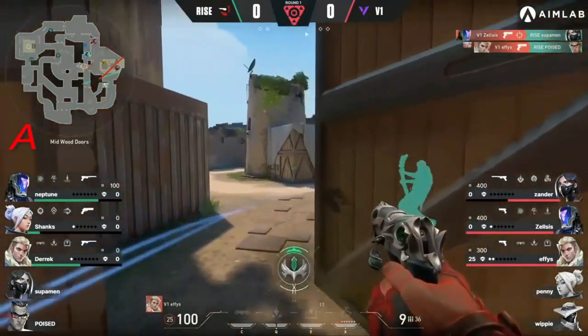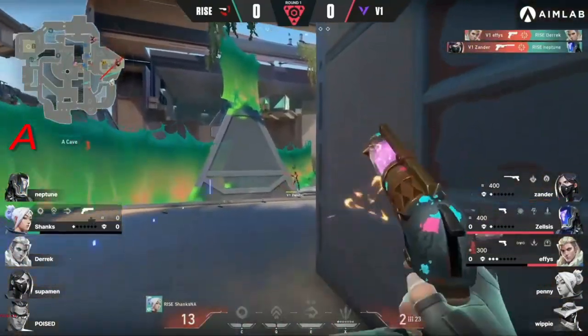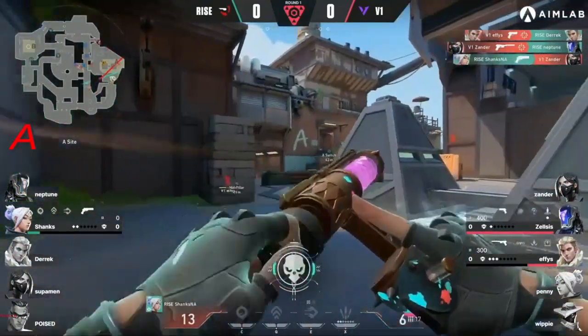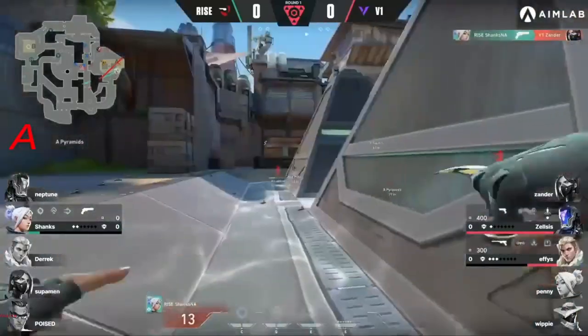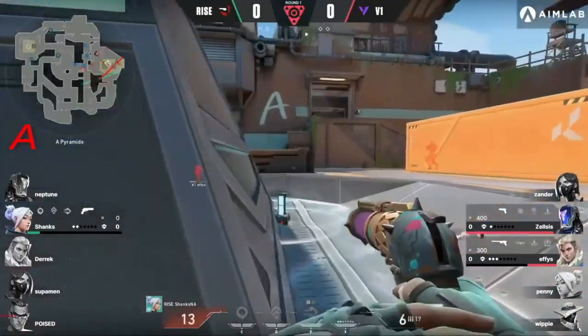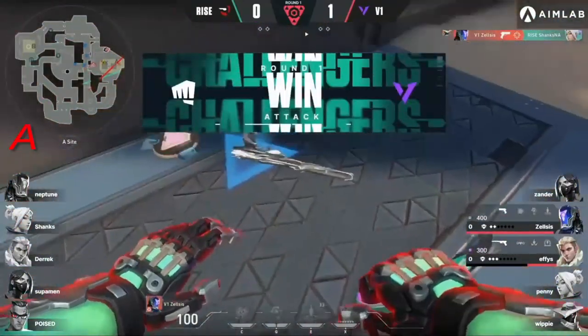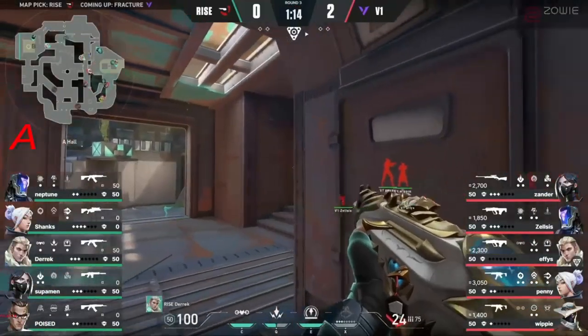Right in his ear — what do you do about that? You see Version One, they've set up so well, and they just pick Rise apart. Shanks is the only one remaining with a Sheriff and he's got 13 HP. He doesn't have a ton of time and he is severely outnumbered.